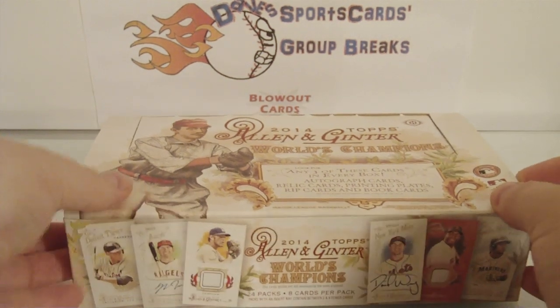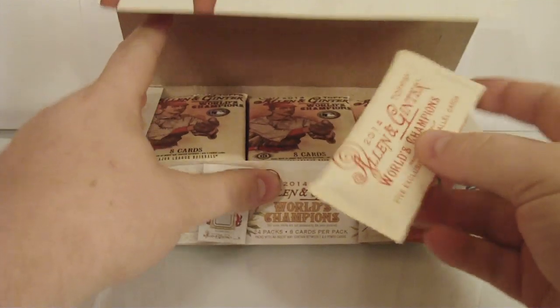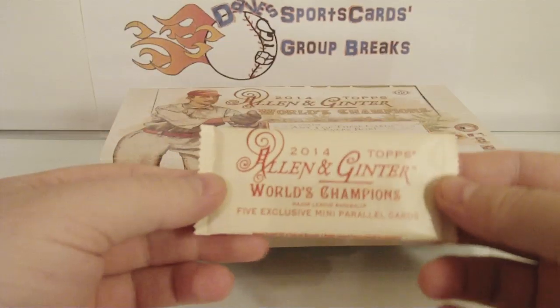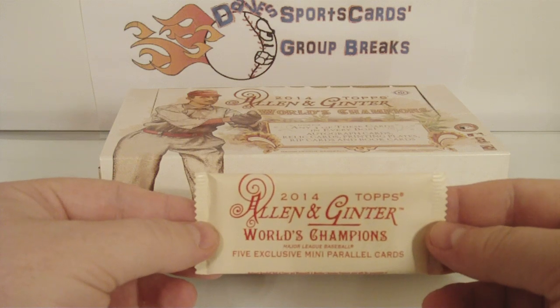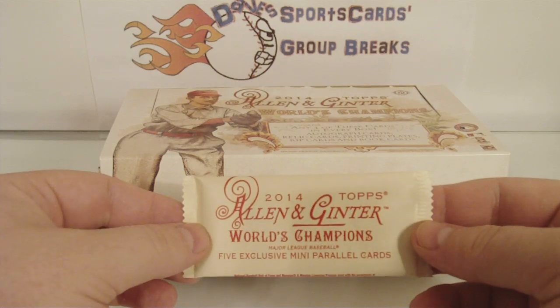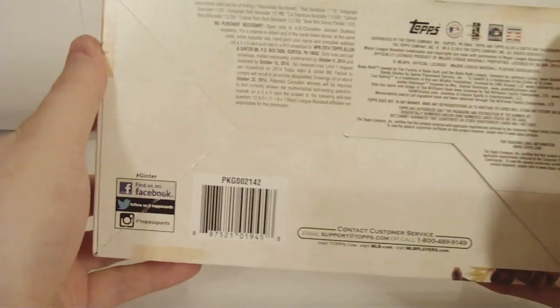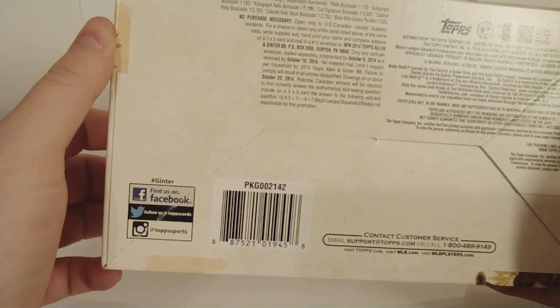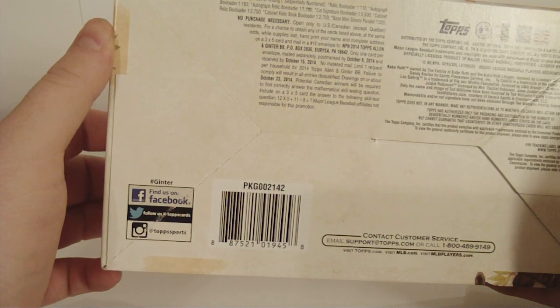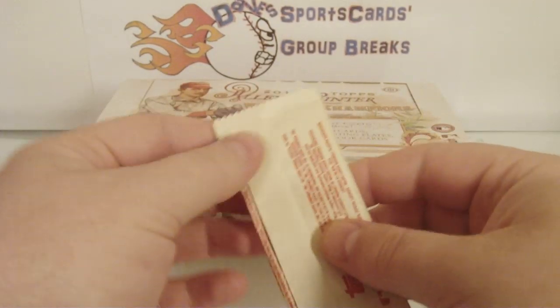There we go — nice! The box topper is going to be 5 exclusive mini parallels. Not bad. Haven't seen too many of these. I think they got the odds on the box for getting that. Not a bad start — see what we got.